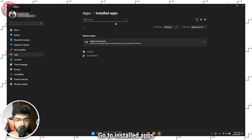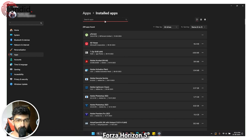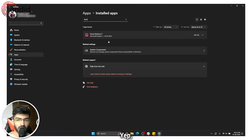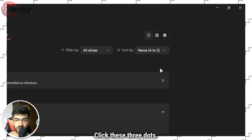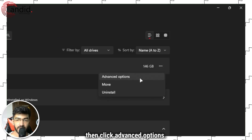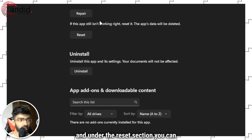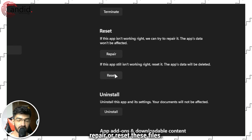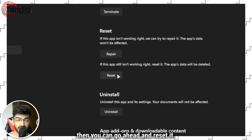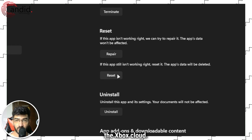Go to Installed Apps. In this list, we're going to find Forza Horizon 5 — let me just search for Forza. Click these three dots right here and then click Advanced Options. Scroll down and under the Reset section, you can go ahead and either repair or reset these files. Try repairing them. If that does not work, then you can go ahead and reset it. Do keep in mind that this will reset all game data as well and you may have to sync it manually with the Xbox Cloud.